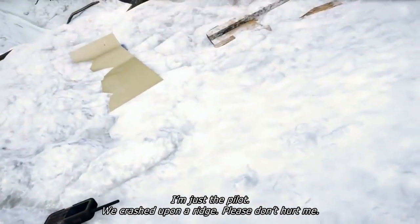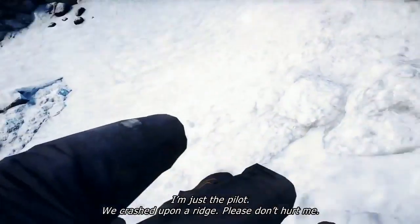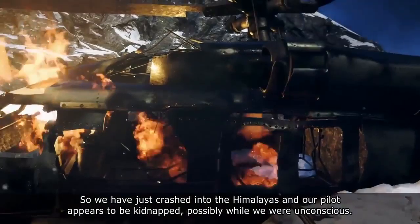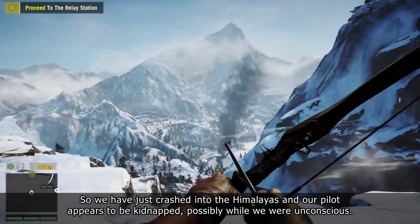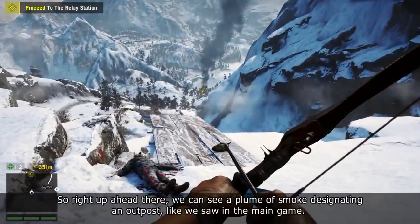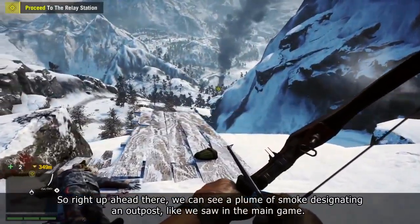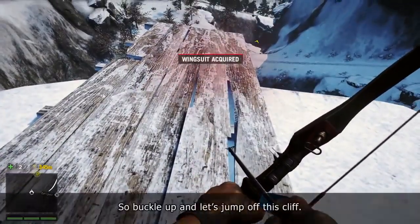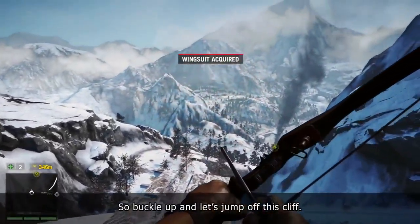I'm just a pilot! We crashed upon the ridge! Please, don't hurt me! Why are you here? So we have just crashed into the Himalayas, and our pilot appears to be kidnapped, possibly while we were unconscious. Right up ahead there, we can see a plume of smoke designating an outpost, like we saw in the main game. So buckle up and let's jump off this cliff.